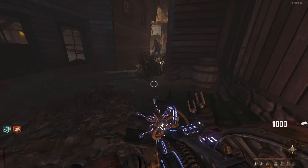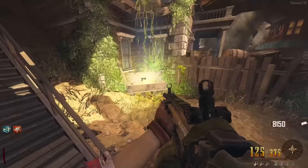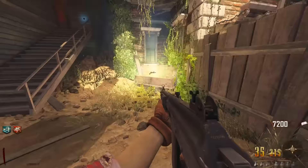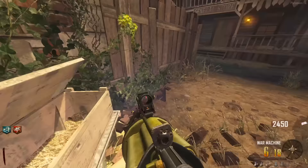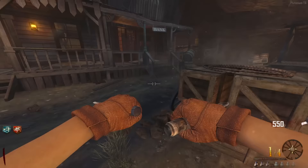Need to get the time bomb and also Vulture's Aid before hitting the signs. The mystery box keeps giving me ballistic knives and ray guns instead. Getting the ray gun for the fourth time, still no time bomb — this is bizarre. Ballistic knife again — how many times? The game keeps cycling between ballistic knife and ray gun.